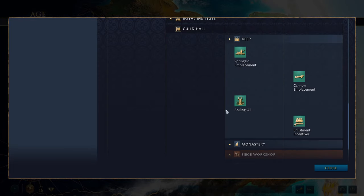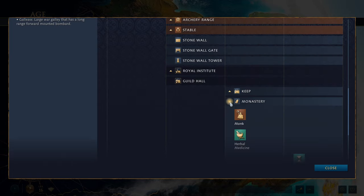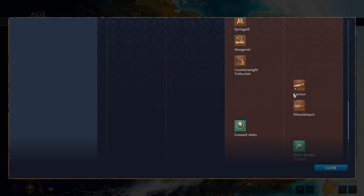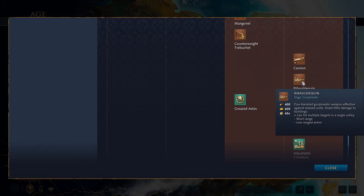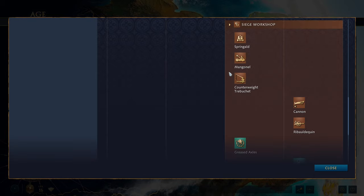Once you're in the Castle Age you get access to your keep with the usual upgrades — a springald emplacement, cannon emplacement, or both. You can do the boiling oil upgrade, or research Enlistment Incentives if you haven't taken the Royal Institute option. You also get access to the monastery, which gives you your normal monk, herbal medicine, piety and tithe barns. Moving on to the siege workshop, you get springald, mangonel and counterweight trebuchet, and in the Imperial Age you get access to the cannon — unlike the bombard cannon, it is permanently unpacked on wheels with no pack and unpack time, so it can fire immediately. Excellent against buildings and stubborn targets. You'll see a lot of these in the field though they are not cheap. The Ribaldequin is the organ-style gun that can hit multiple targets in a single volley — very good against infantry. You also get greased axles, roller shutter triggers, adjustable crossbars and siege works.